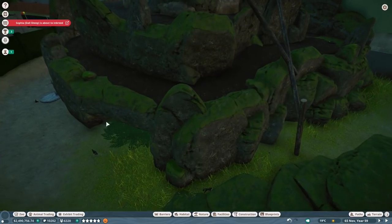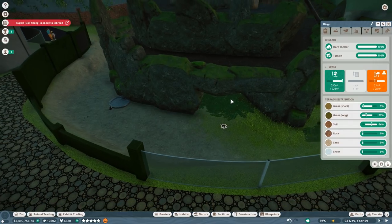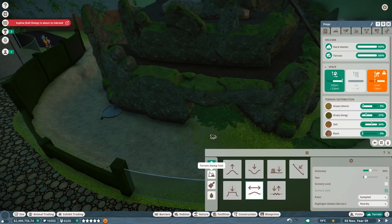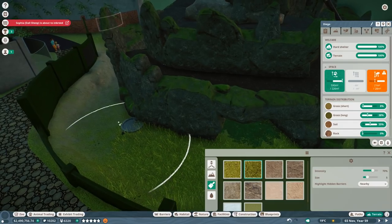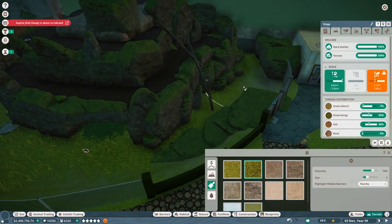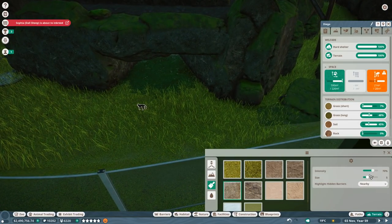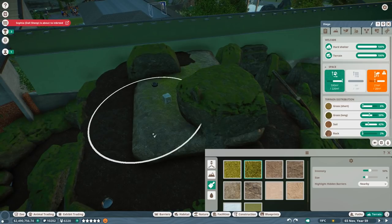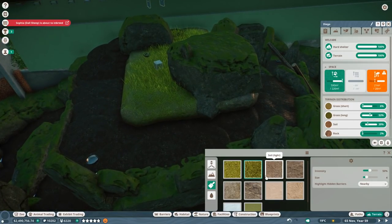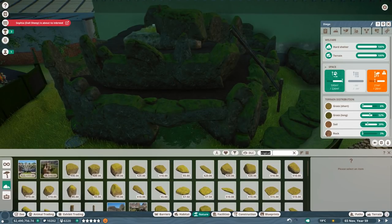Let's pause and do the terrain. These animals love long grass — finally, animals that prefer it! Making things more jungle-ish with a lot of long grass. Adding some rock in the middle area for the habitat. Then some long grass up top and more rocks to blend things together. This is looking like a proper jungle habitat.